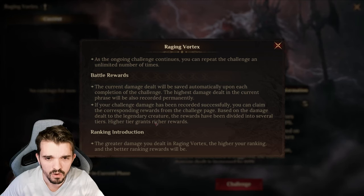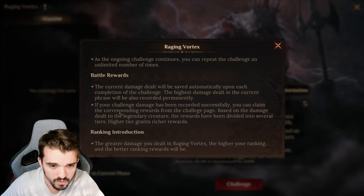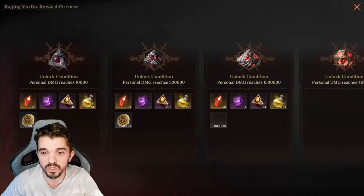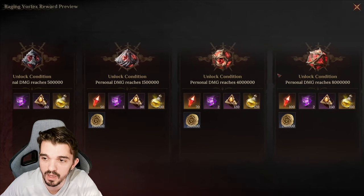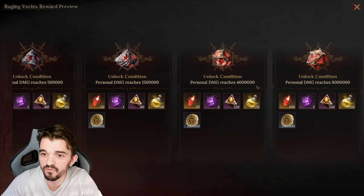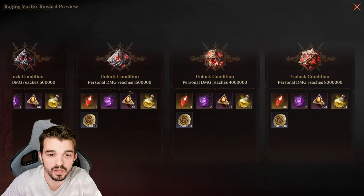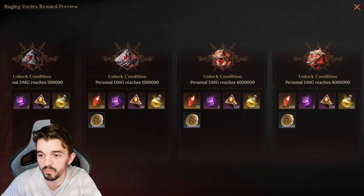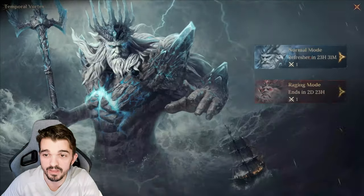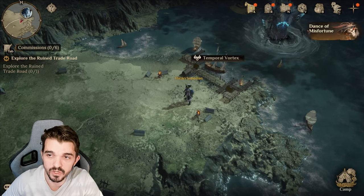We need to reach the damage target for each challenge in each phase. If your challenge damage has been recorded successfully, you can claim the corresponding rewards from the challenge page based on the damage dealt to the legendary creator. We need to reach eight million damage to collect the maximum reward — 100 room rolls, some experience, and more.